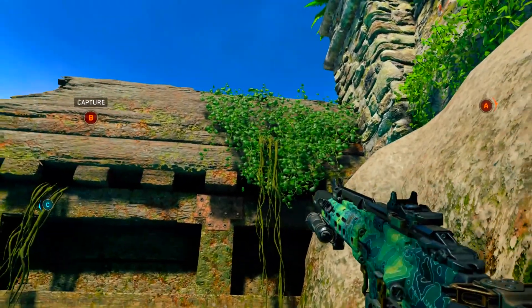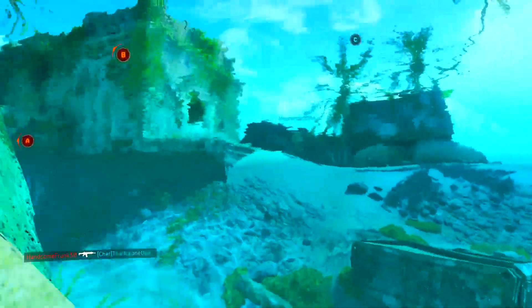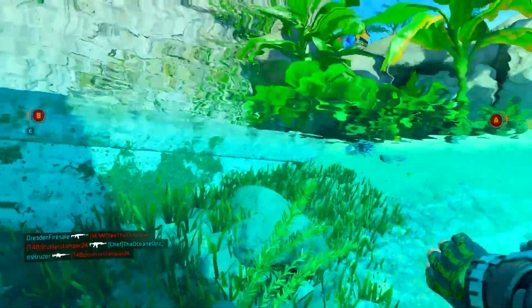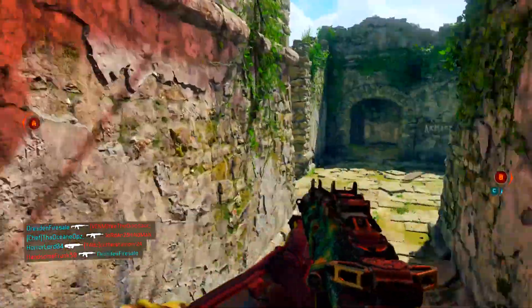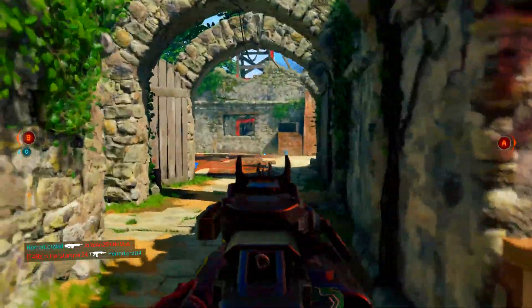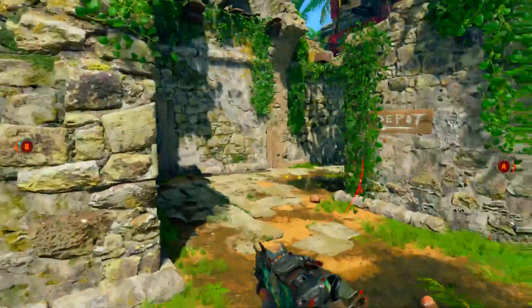First off, let's go ahead and start off with attachments. The best attachment I can come up with is high caliber, 100%. High caliber will definitely help you out in getting headshots — it's basically an attachment that increases damage to headshots. Another attachment I would recommend is grip, so you can stay on target and won't have too much recoil. And maybe a reflex sight if the iron sights aren't that good. High caliber is a definite must whenever you're going for headshots.